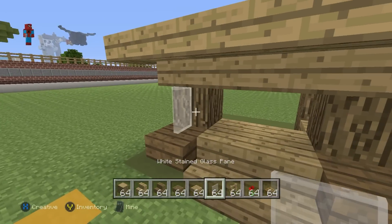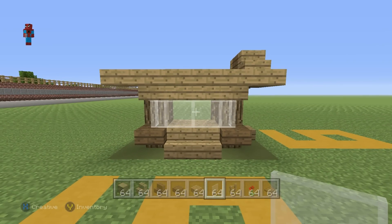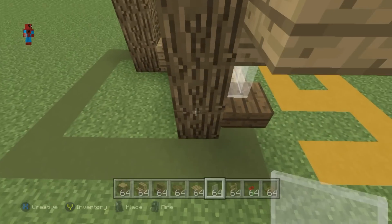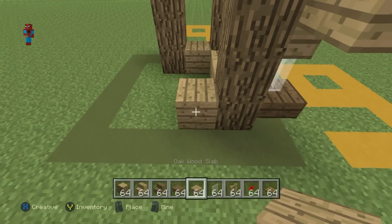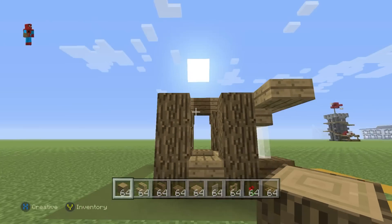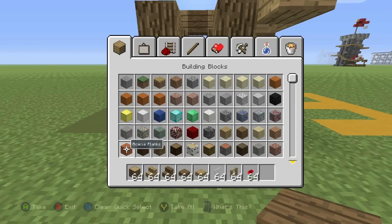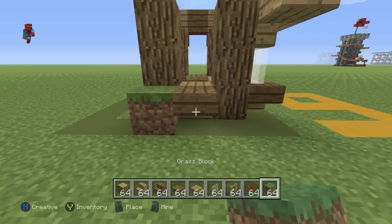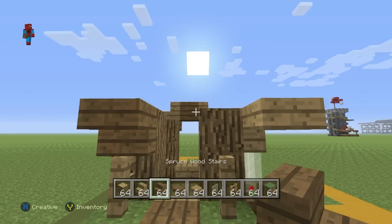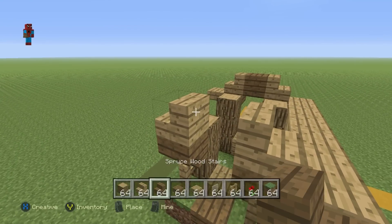Place a strip of white stained glass pane coming across the side of your house where you have the empty space and the oak wood either side. Then come to the back of the house, take the bottom oak wood, and do an oak wood plank coming across the back from it. Place an oak wood next to the plank and extend it upwards by two — one and two. Take the oak wood plank and place a spruce slab coming out from the upper half of it. Take a grass block or dirt block and place grass blocks either side of the spruce wood.